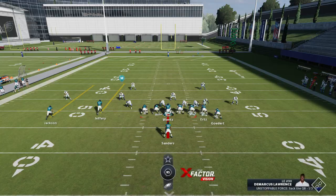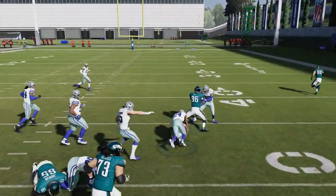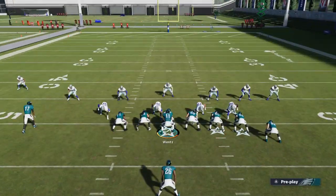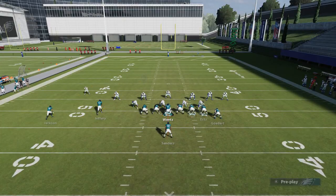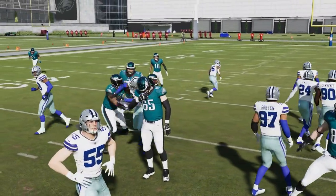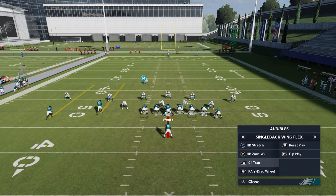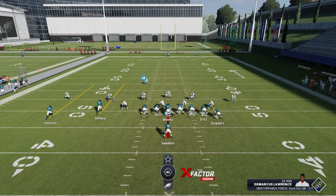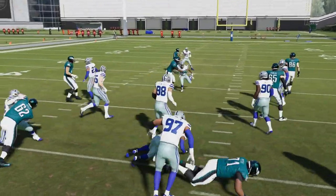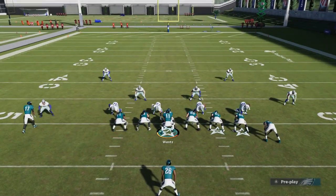Last but not least, we have the 0-1 trap. This year I find it's a pretty consistent run regardless of what you're looking at. It works best if you have a spread defense with a lane in the middle, but the blocking is pretty consistent overall. I would say if your opponent sizes down to a nickel or something like that, that would be the best time to run this — it's very successful against smaller packages. Those are your bread and butter plays.